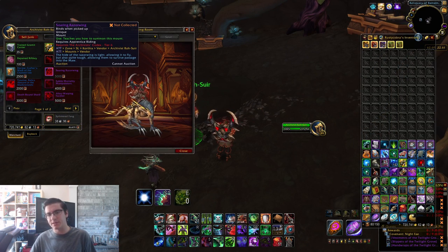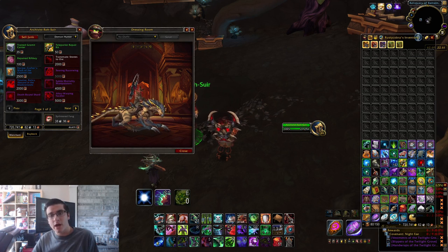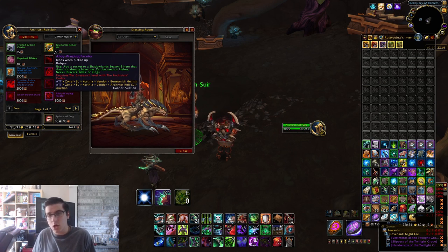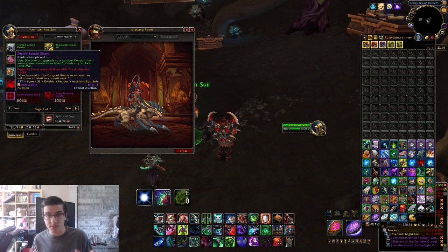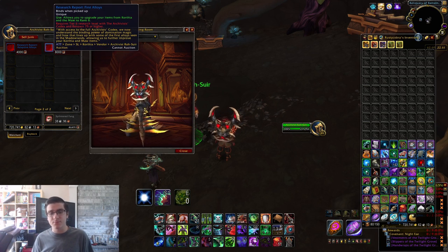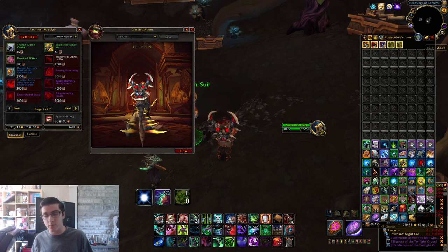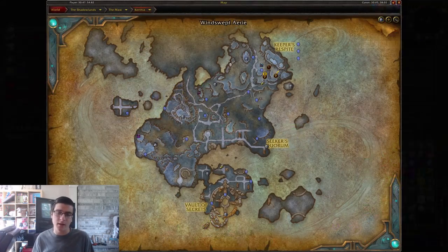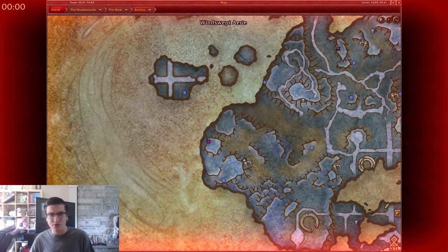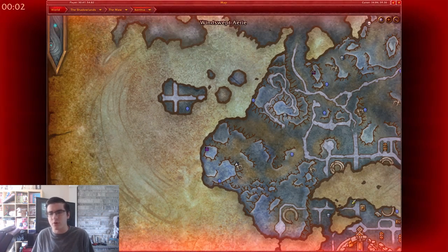Once you unlock the Archivist Codex reputation, you'll gain a quest from him telling you to go out and find certain relics or artifacts to bring back. The first five relics are very simple — you get these all at rank one. You just go out in the world and find them, completing a short quest chain for some of them. The first one is the Book of Binding, the Mad Witch.